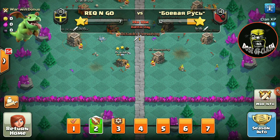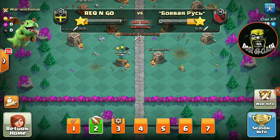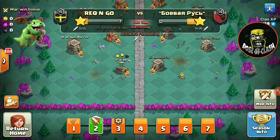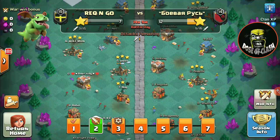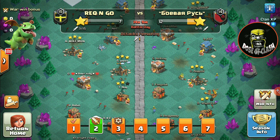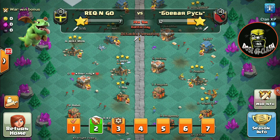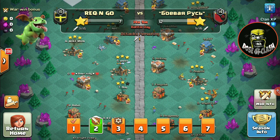The tip, trick, and strategy for this War League tournament is to put as many Town Hall 10, 11, and 12 players in wars as possible. This is the only way you can win these tournaments — it's not for Town Hall 9 or Town Hall 8, unfortunately, because there is no matchmaking system like in normal wars. If you don't have enough Town Hall 11 and 12, make sure all 15 players are at least Town Hall 10.